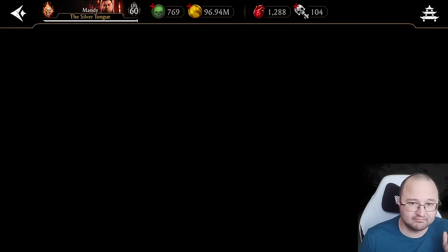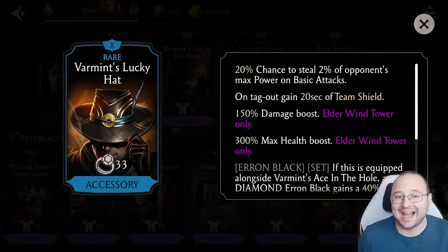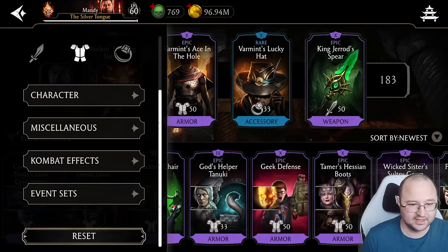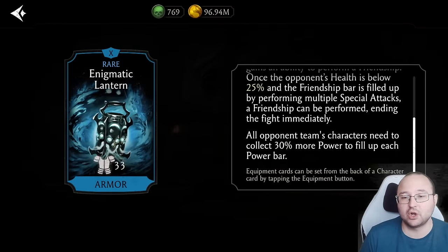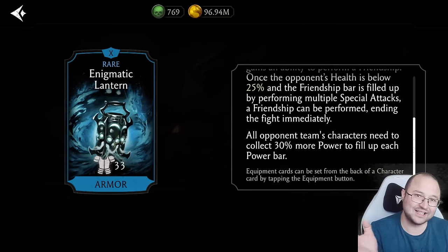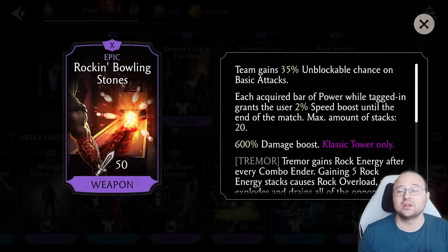Another piece that is essentially 100% required is the Varmint's Lucky Hat, or the armor from the crypt called the Enigmatic Lantern. The Enigmatic Lantern's key effect is: all opponent team characters need to collect 30% more power to fill each power bar. This means enemies can never start a fight with an X-ray, and even if they do start with one, their power bars are adjusted so they can't execute it — that is super important.